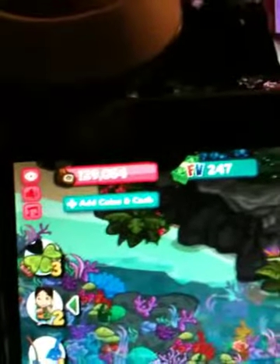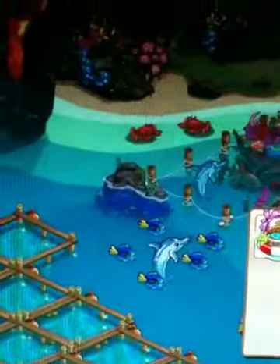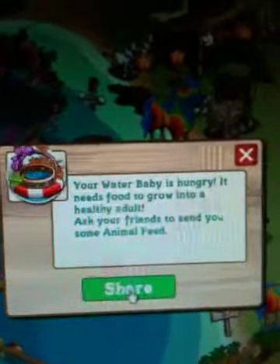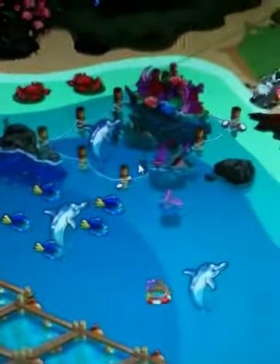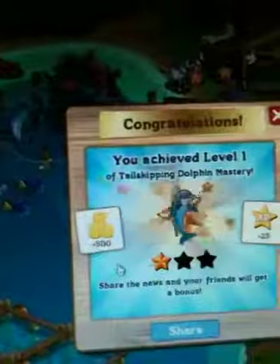Now the problem is that I cannot harvest these other two dolphins. There they are. I cannot harvest those other two dolphins. I'm sharing a baby with somebody, because when I harvest this, it gives somebody a baby. And I cannot harvest these bottleneck dolphins.